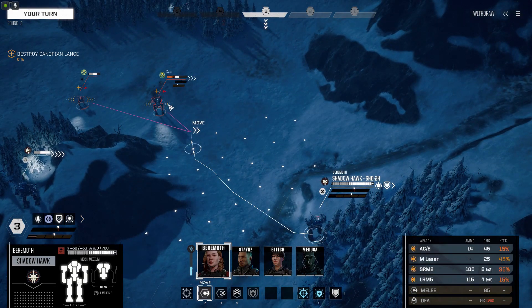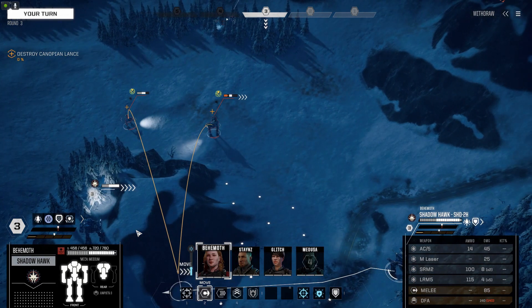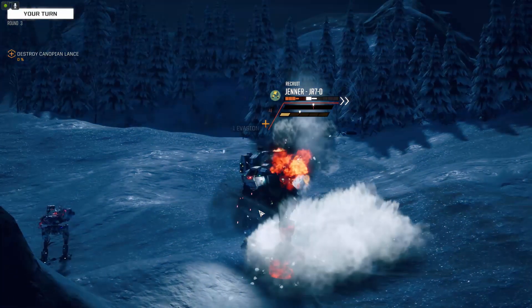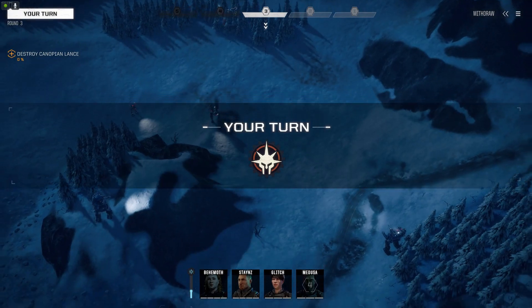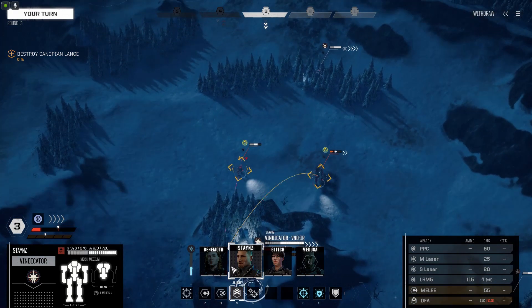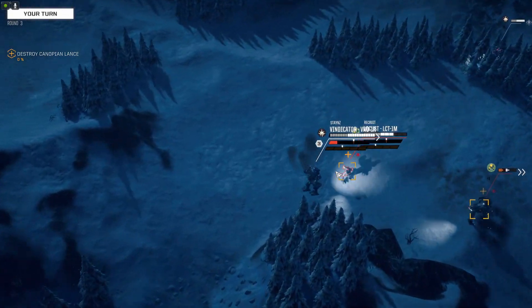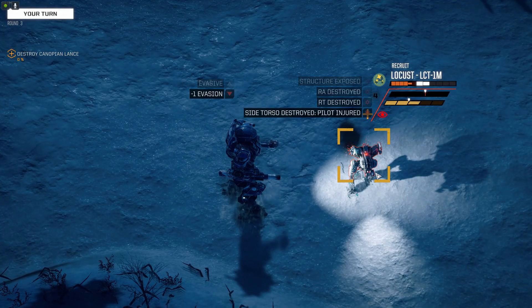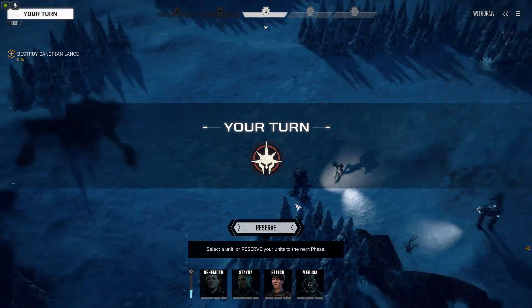It wouldn't be fun if I didn't show you melee combat, so we'll do melee with the Vindicator. You buddy can just finish off this one. This move is called Death from Above — I'm going to use my jetpacks to jump on his head. Surprisingly, vehicle destroyed, no damage detected.